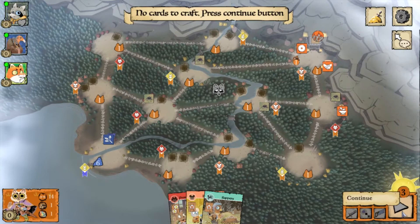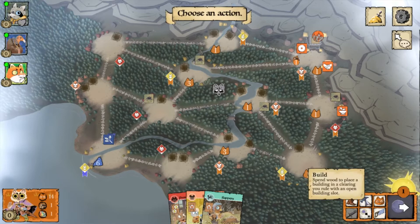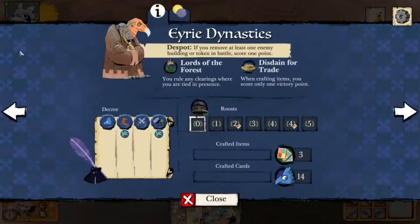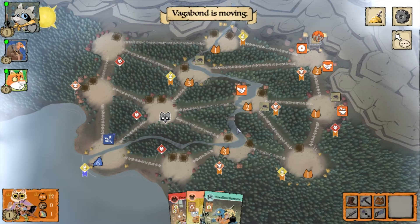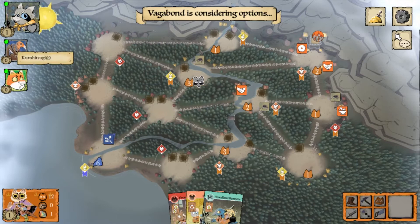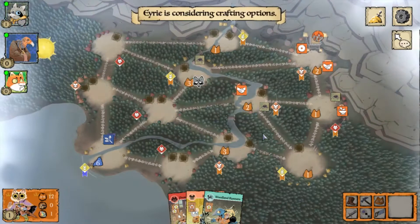Contrary to regular play style, you move all your cats back early. This does two things: first, if the Eerie is running a battle-oriented decree, you're greatly increasing the chance of them going into turmoil. This strategy relies heavily on the Eerie not having a great game. Moving the cats back is important because ensuring the Eerie struggles is key to your victory.